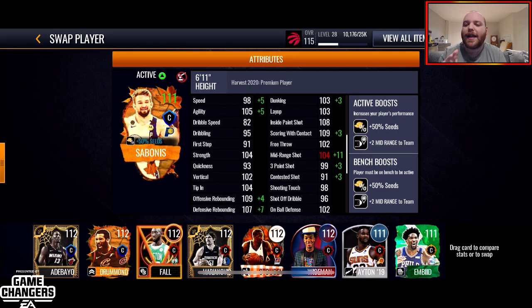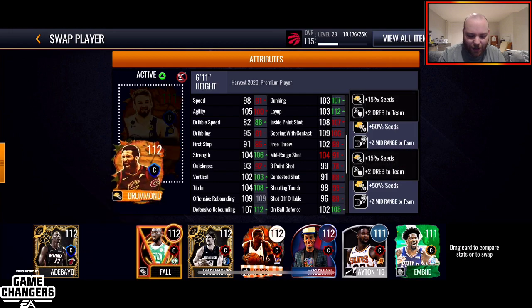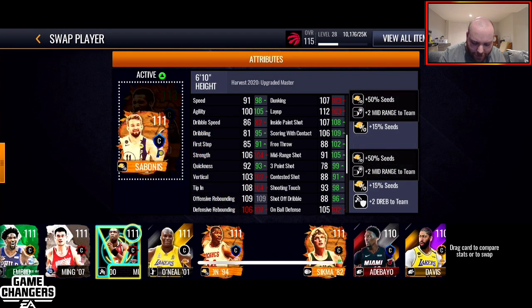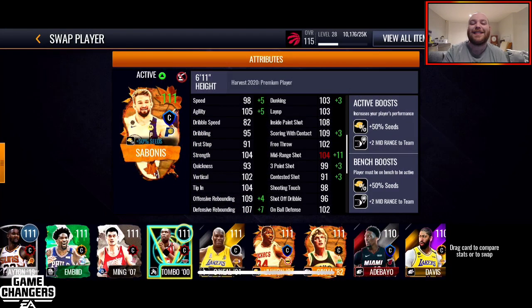We'll go through the stats real quick just to see. His midrange is getting nerfed because I have a plus 11 boost to my midrange. His actual midrange is a 105, which is disgusting. 105 midrange, 99 three-pointer out of your center is pretty solid. Good stats all around. 109 scoring with contact, 108 inside paint shot. He's got a 109 and a 107 offensive and defensive rebounding, which is really solid. A 98 speed and a 105 agility out of a center is really nice, and he still has 104 strength, which I wouldn't necessarily expect out of Domantas Sabonis.